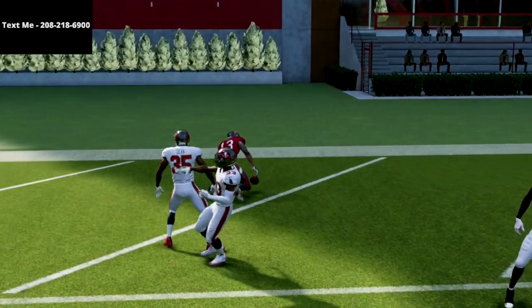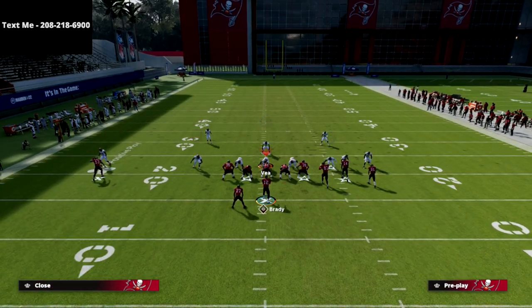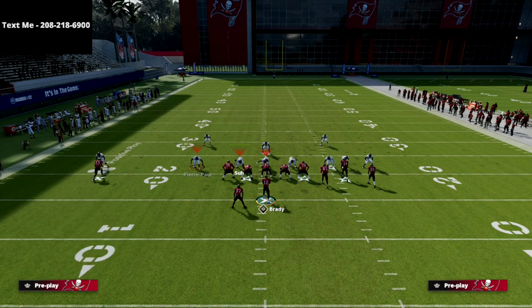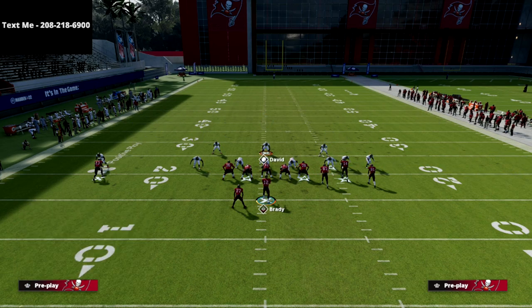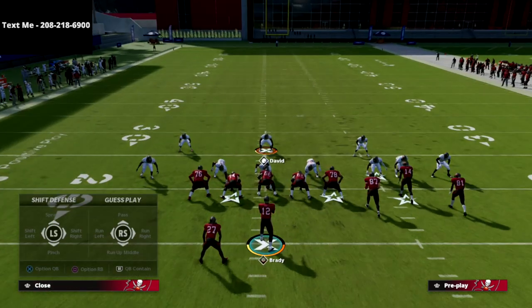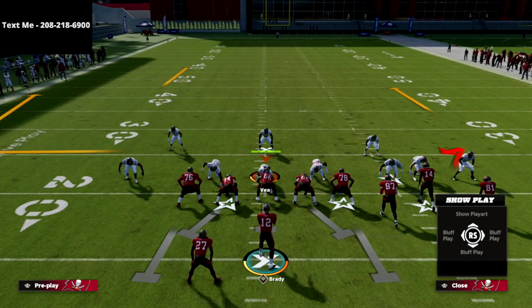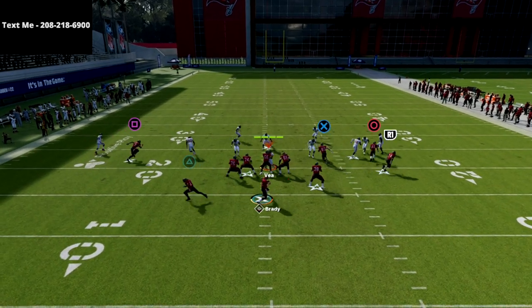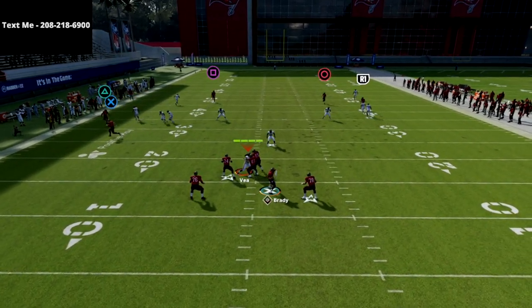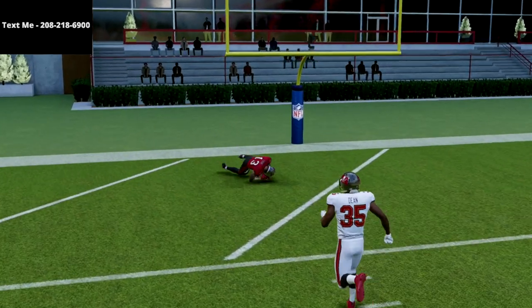The reason why this is so powerful is because what it forces your opponent to do from an adjustment perspective is they now have to essentially play cover four in their defense. They have to put this guy in a deep zone and this guy in a deep zone — it's basically cover four. But on the outside we're going to have outside thirds. Obviously that's going to leave your in route open or any of your underneath routes wide open. But as you see here, this is going to absolutely glitch the defense for a one play score once again. This play is really powerful against cover three.